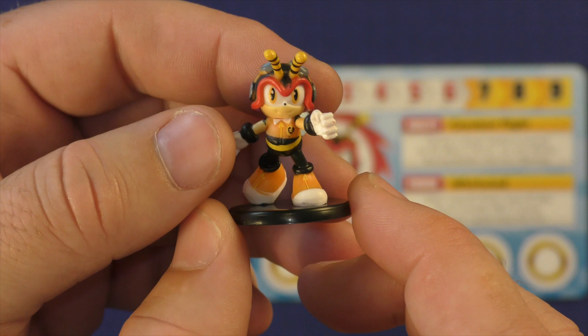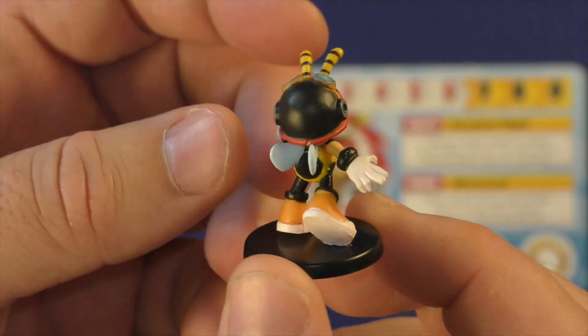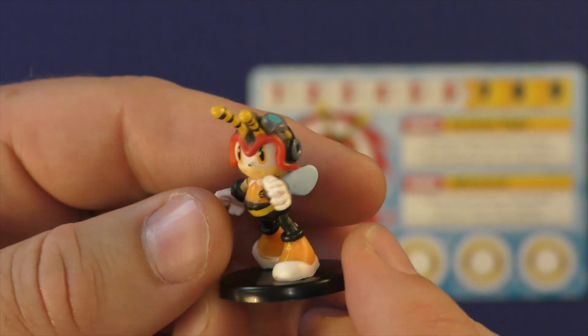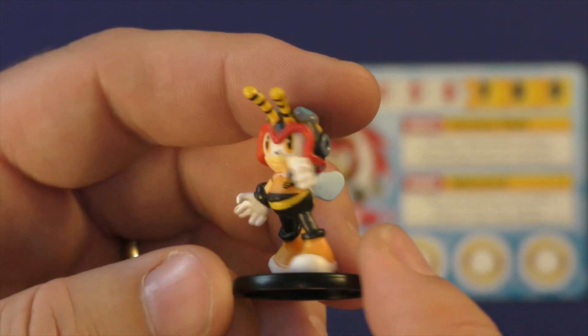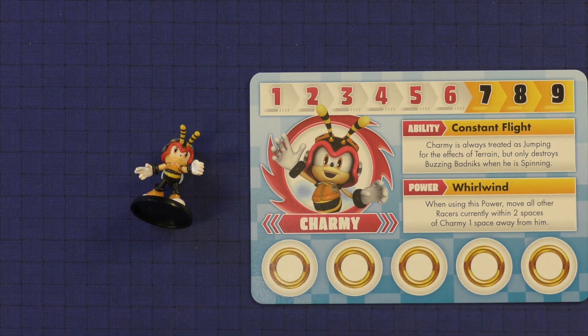You can kind of see it has a bumblebee theme to it. These come fully painted, and this is probably the smaller one. You can see the little wings — is Charmy cute or what? If you have any small children in your family, you may like Charmy. I know a lot of small people like to play the bigger ones, but they may identify with this character because it is just so absolutely cute.